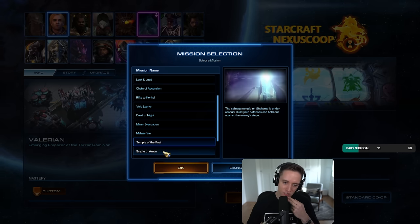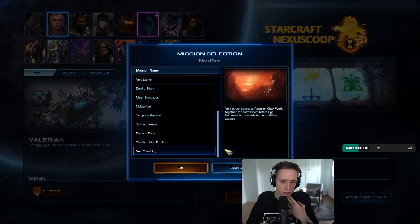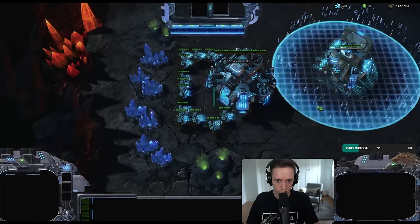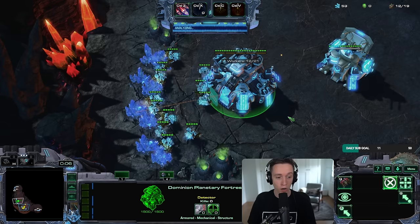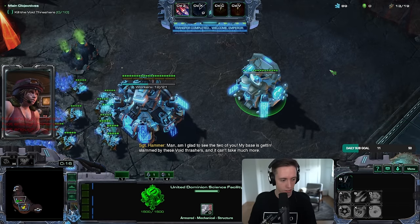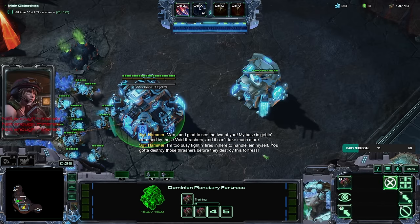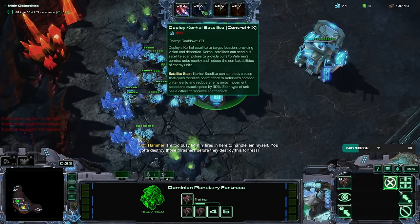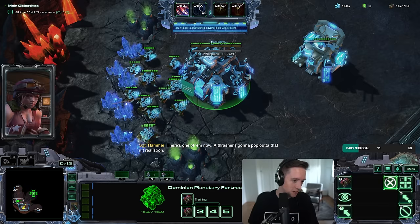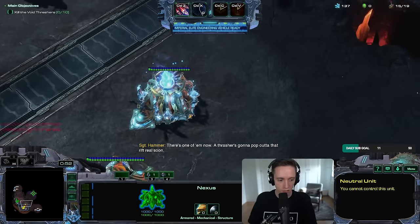I either want to play Valerian next or Tosh. I think I'm gonna go with Valerian because he literally has birds — I want to figure out how to make a bird. The only problem is that now I'm by myself. Judging by the strength of these commanders so far, I think I'll probably be fine. Void Threshing is usually quite easy. Okay, so I'll try and solo with Valerian on Void Threshing. I start with a Planetary Fortress as well as a Dominion Science Facility. Oh my god, look at the portrait!